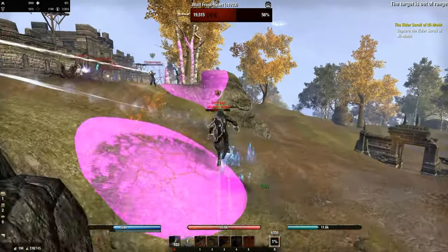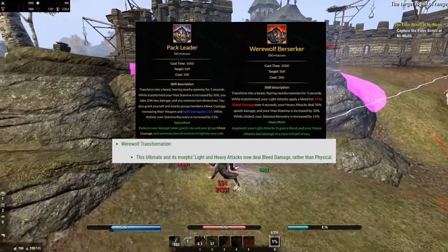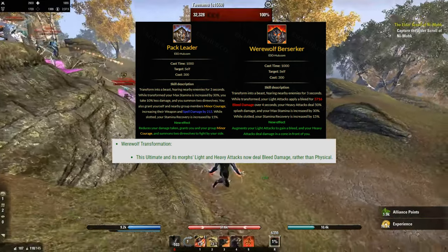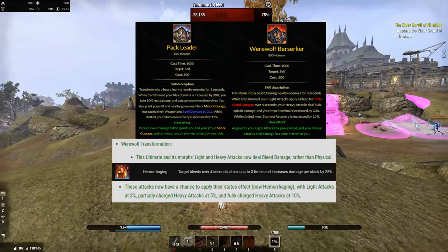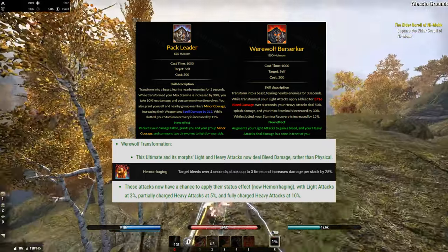The next change is about the ultimate itself. Both Werewolf transformations' light and heavy attacks will deal bleed damage now, rather than physical. These attacks have a specific chance to proc the bleed status effect, Hemorrhaging. With light attacks your proc chance will be at 3%, medium attacks at 5%, and fully charged heavy attacks even at 10%. Very nice.